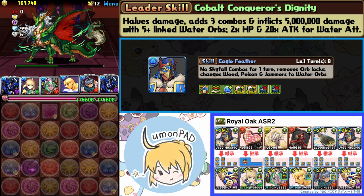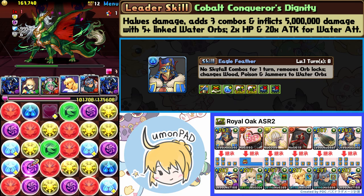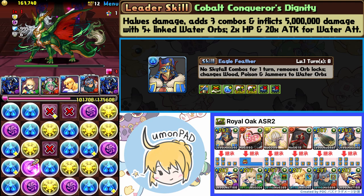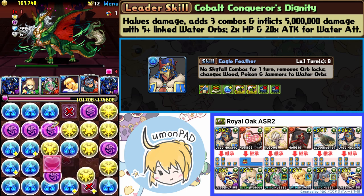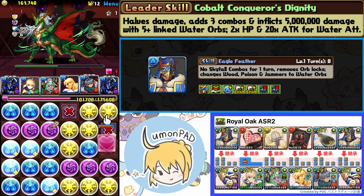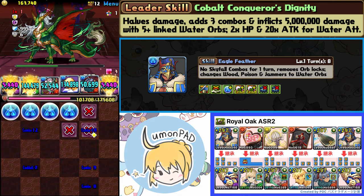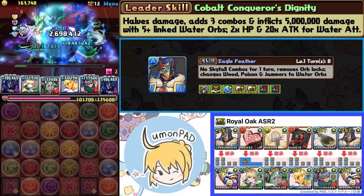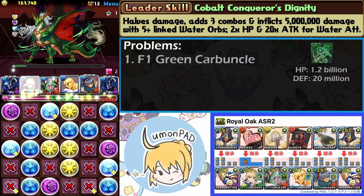By the way, Royal Oak's equip is Mutt - both copies have Mutt equips. It's really nice because water cards generally have high recovery on their own, so I didn't need to run a dedicated heal stick. Instead I used the recovery plus badge and a bunch of team recovery equips, plus the heal OE equip on Saber, and that carried my recovery enough.